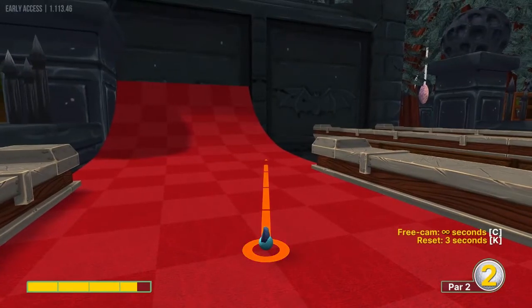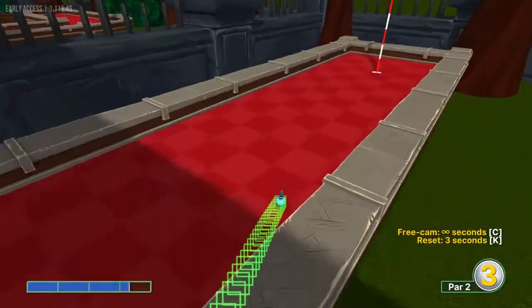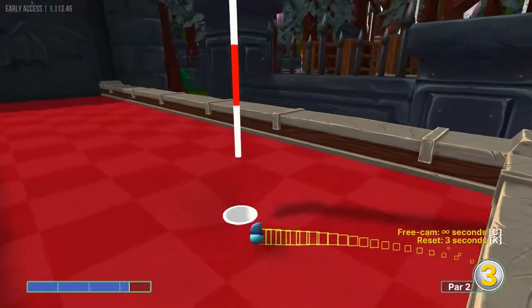Number ten: let's go 3.2 speed over that dark corner about halfway up the ramp for a hole in one.